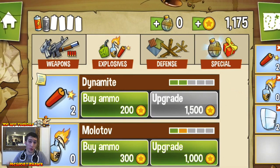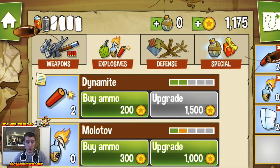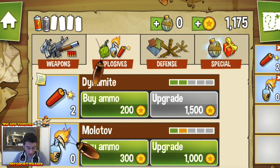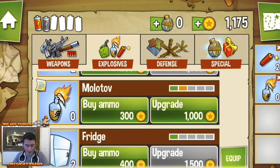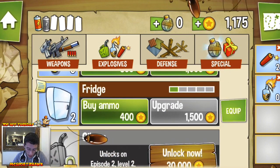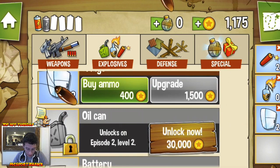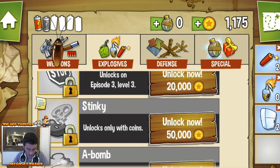Explosives are really important because when you run out of ammo and you're reloading, you need another way to kill animals. There are bugs that pop up — kind of annoying. Dynamite is your number one thing to buy, then Molotov, then the fridge which freezes animals. Later you get oil can, battery acid rain, stop sign, stinky, and a bomb — I don't know what those do yet.